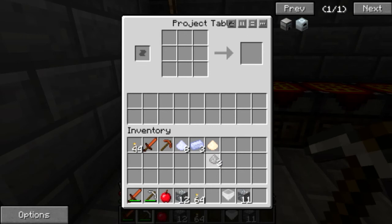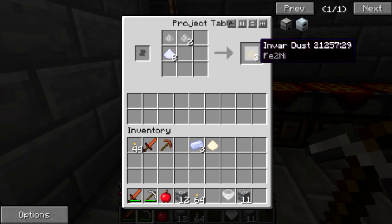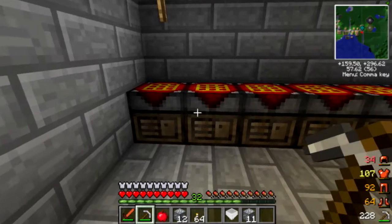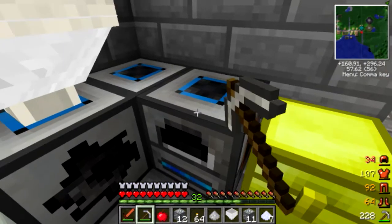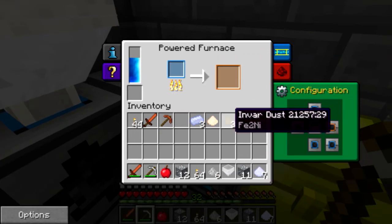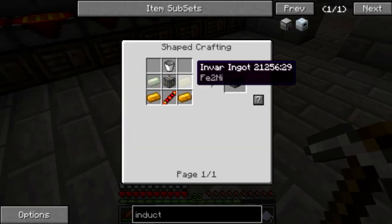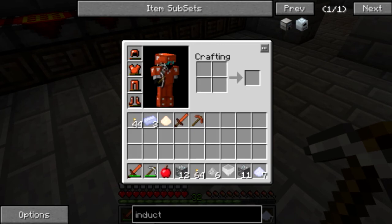We need some iron dust — dust and dust. That gives us three inovar dust, that's more than enough. I'll take this dust and process it, and we'll get some inovar ingots.